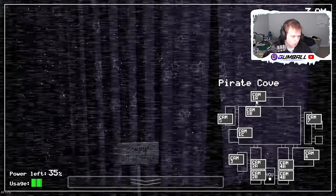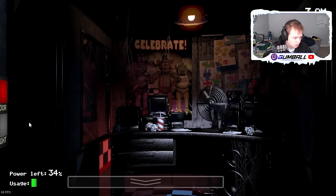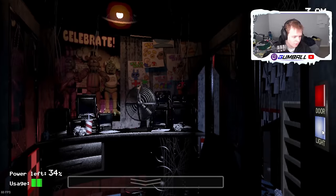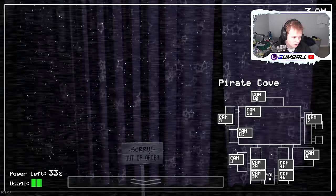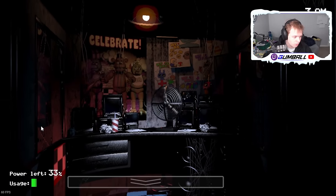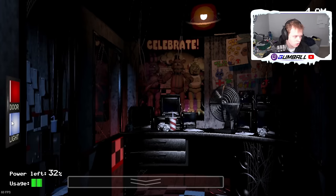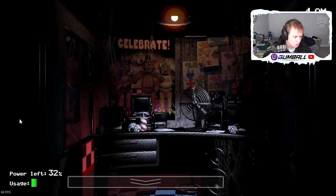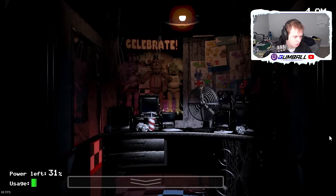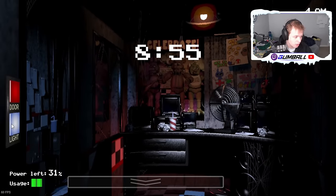You can always afford Foxy hitting your door once, because the first time he only takes 1%. Every time after that the penalty advances — I think it's 5 or 6%. Basically, if Foxy hits your door twice, you don't have enough power to win. That's basically everything relevant in FNAF 1 explained. It should be noted that the only reason I had enough time to explain everything was because Five Nights at Freddy's 1 has the longest nights in the series at 8 minutes and 55 seconds per night.